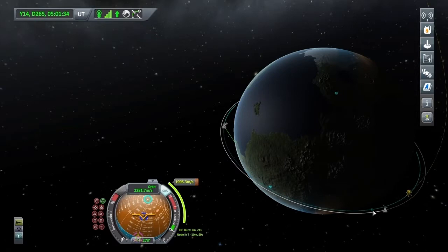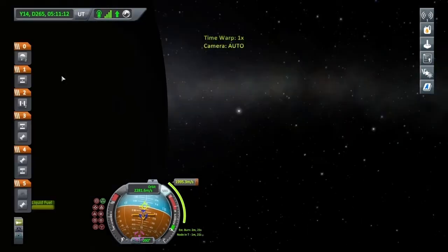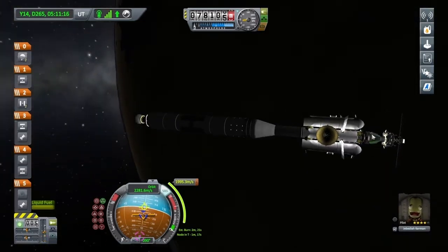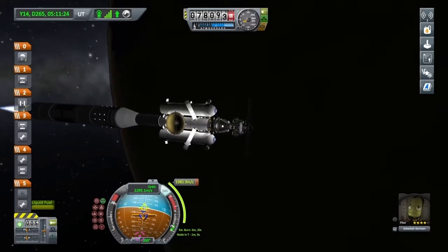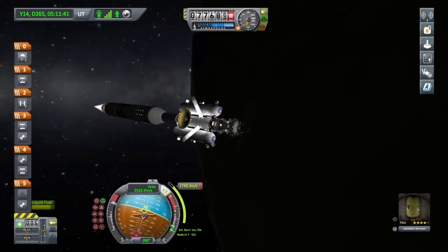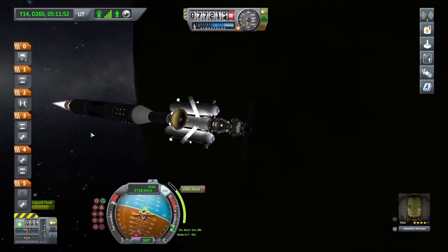Let's get a little bit closer. Coming up on that node now — let's all get ready. Just aim the camera at the top there, and burn. Even though this is a Mainsail engine kicking out about 1,400 to 1,500 kilonewtons, it's still a two-minute burn.